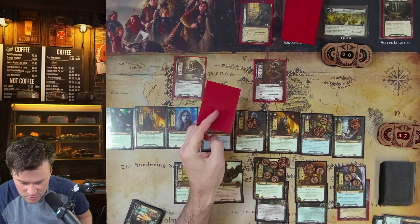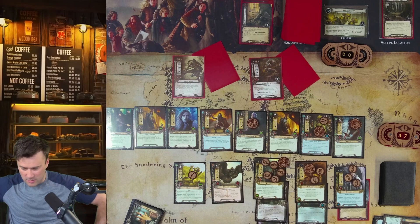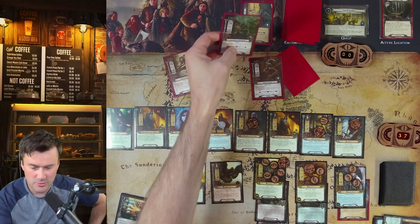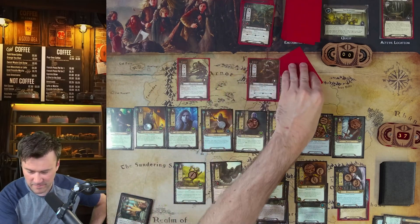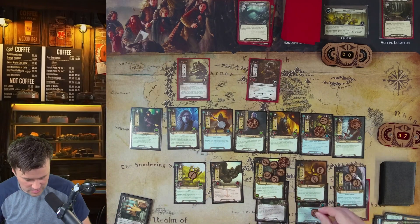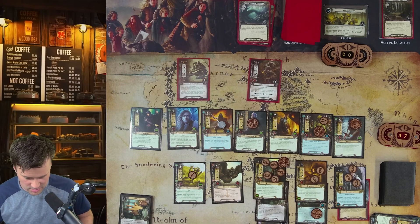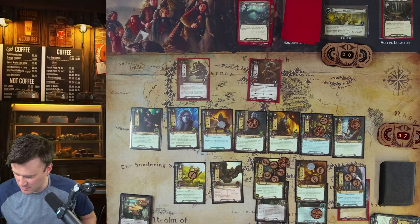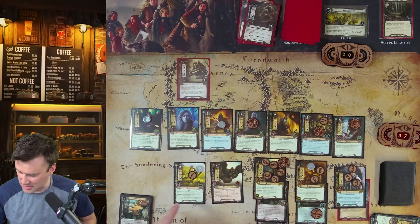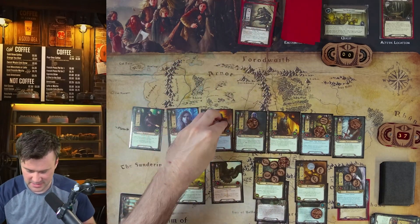Goblin Troop: cannot have attachments while it is assigned to you; each other goblin enemy gets plus one, plus one. So the Sniper is now five attack. We defend with Jubyar against Goblin Troop — discard its boost card, take three, no damage. Master of the Forge defends the Sniper at five — Master of the Forge is knocked out, which is fine. Then Aragorn readies and swings three to do six total damage — knocking out Goblin Troop. Gildor attacks the remaining Sniper with two life and no defense — knocked out.